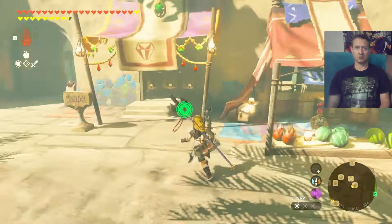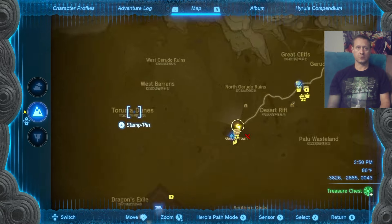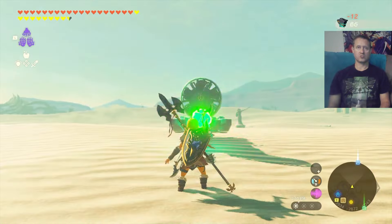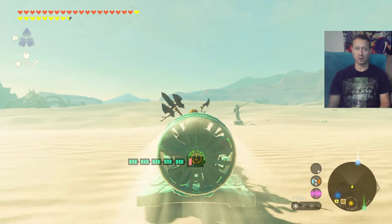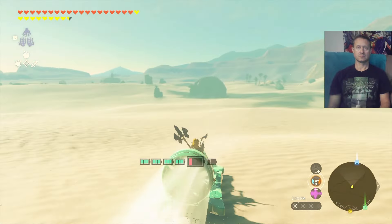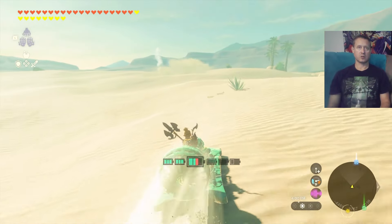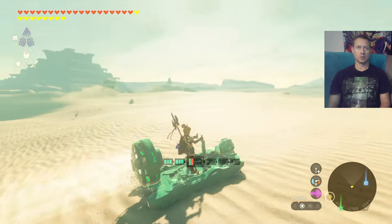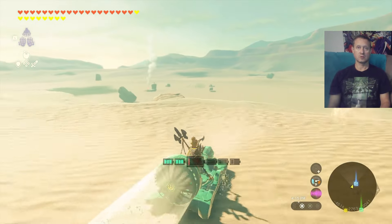We've got another quest giver here — let's go ahead and talk to her. This is kind of our destination here, I'm just going to put a pin down. For quick travel, this is one of my favorite modes of transportation. We're going to start heading over toward that campfire. You can really see that temple from miles away.